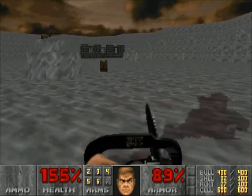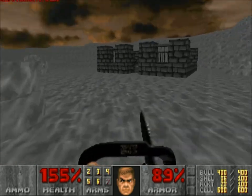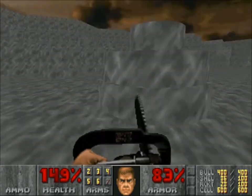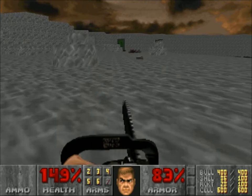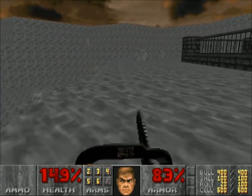So, spectres — basically spectres are just pinkies, but invisible. They are absolutely no different otherwise; they don't have any different attacks or defences. They are just invisible pinkies. Not the most threatening in this open environment, granted, where you can see them from a mile away, but nevertheless they are a cool concept.